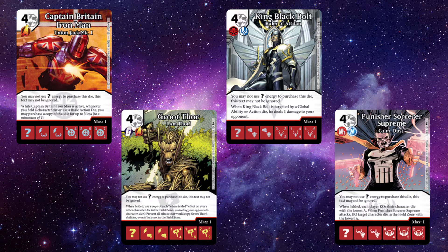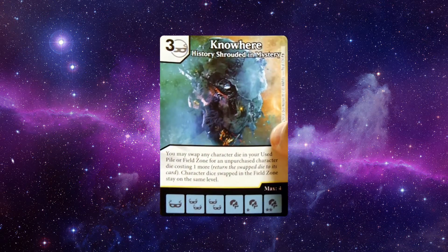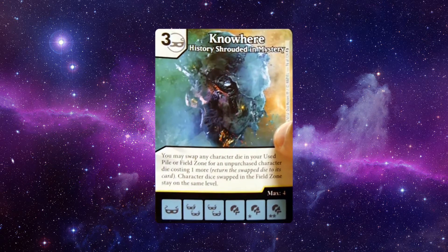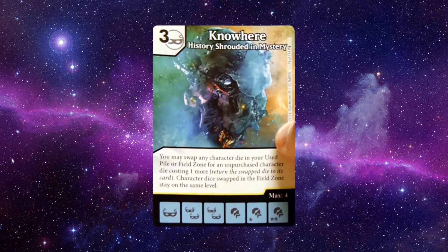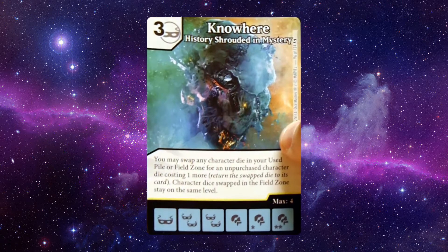But — and this is a big but — the Guardian set is providing a card that allows you to circumvent this, and that is the rare Nowhere card. This card allows you to swap a character in the field zone with an unpurchased character costing one more than the character you're swapping with, meaning that by turn three you could have one of these super rares out in the field doing work.